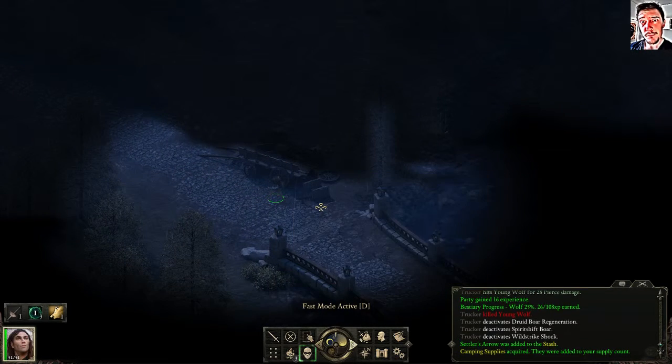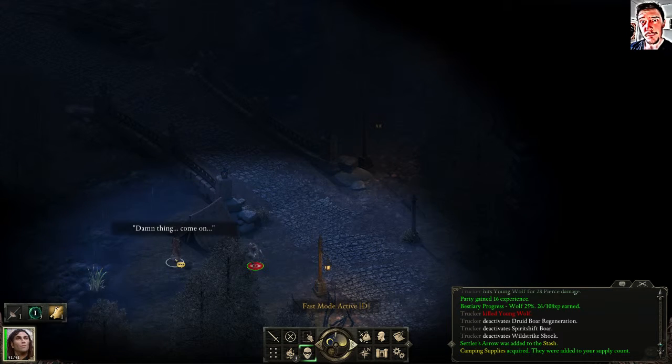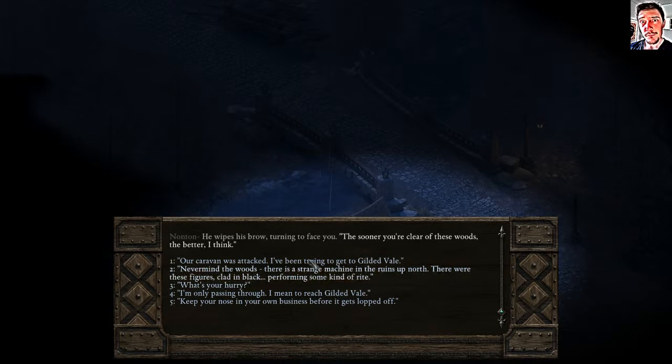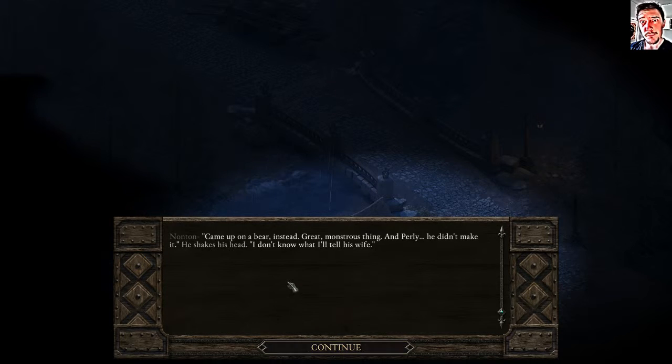Visions again. This man appears to be hurriedly dismantling his camp in quick jerky movements. He looks up as you approach, expression tense and drawn. 'Greetings,' he says, 'on your way south, is it? The sooner you're clear of these woods the better, I think.' His hurry: he came out here on a hunt with a friend — thought they'd bring a stag home — but came upon a bear instead. A great, monstrous thing. That's the bear cave, I guess.